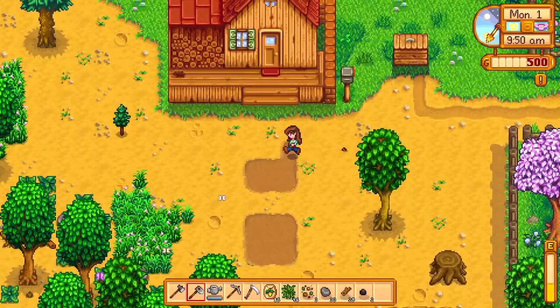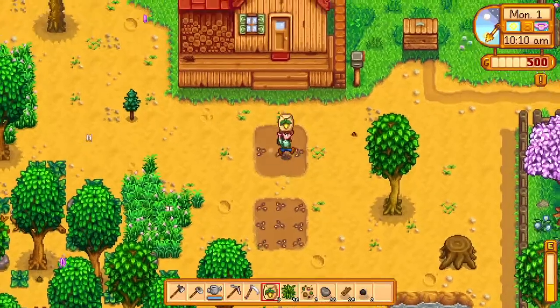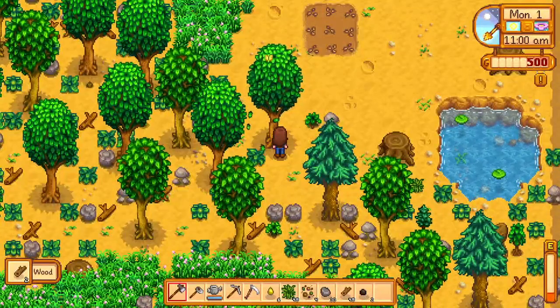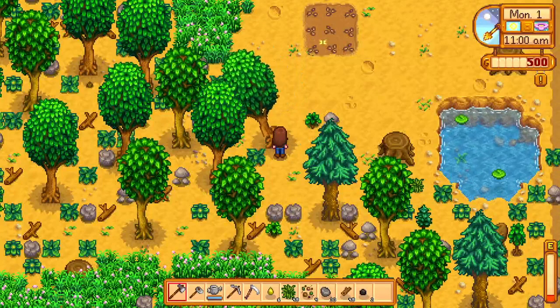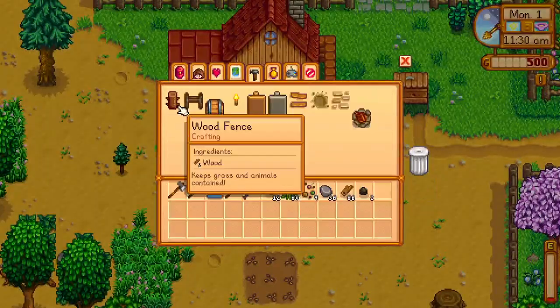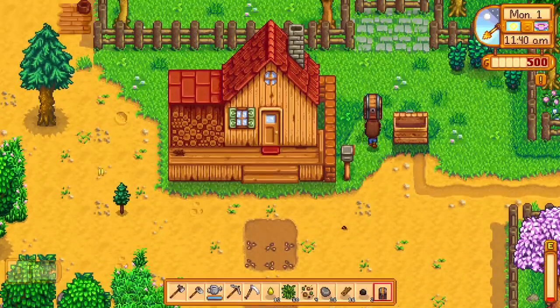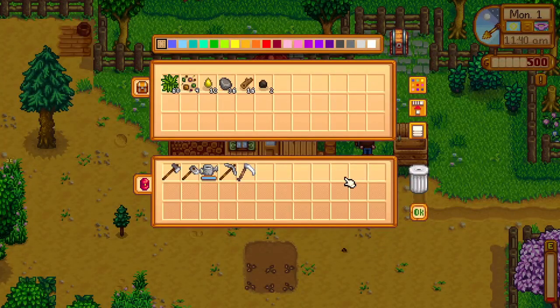I also just like the way it looks when you put paths in between, which you'll see me do later on in the video. Now that I've laid down my first seeds, I'm going to go to Pierre's to buy some more seeds since we have a little bit of money, but before I do that I'm going to build a chest to store my items since right now we only have 10 storage slots and that's just not enough. Once I've built my chest, I sit it at the front of my farm for easy access, put the rest of my stuff in there, and head off into town.